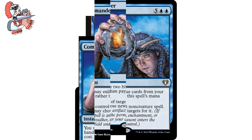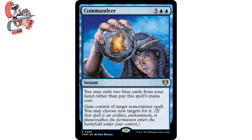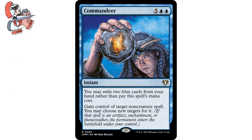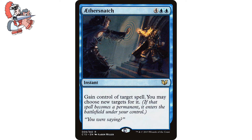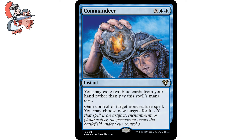Moving on to Commandeer. Five blue blue instant. This one's from Commander Masters. It says you may exile two blue cards from your hand rather than pay this spell's mana cost. It also says gain control of target non-creature spell — you may choose new targets for it. If that spell's an artifact, enchantment, or planeswalker, the permanent enters the battlefield under your control. Thievery is huge in blue, and I don't know if a lot of people count it as removal, but I think it counts since we are depriving our opponents of something that is threatening. Commandeer is here to also represent the many theft cards you can find in blue that are very cool and useful. Stealing a spell off the stack is so sick and can swing the tide of the game in your favor very quickly.